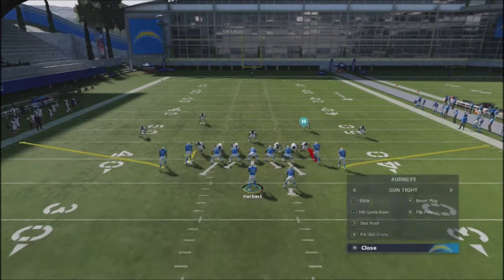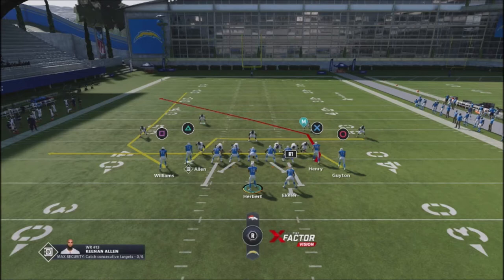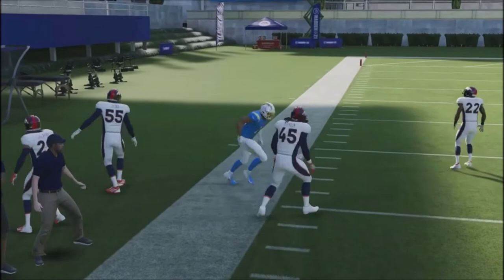With these reads, I want to look for my open man. If it's zone coverage and the defenders fall back, I'm just gonna look for the open routes opened up by the complement routes. The route I'm looking at right away is Allen — that's one of the routes I'm gonna look to immediately. On the snap, this defender doesn't even cover Guyton, and I'm just looking for the open receiver based on the complement routes.